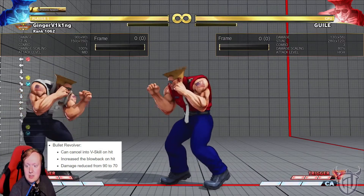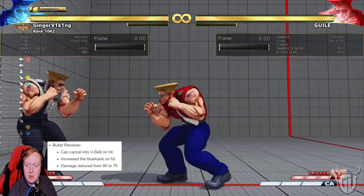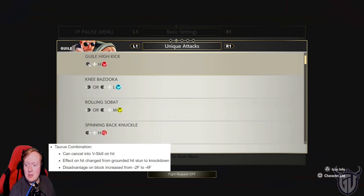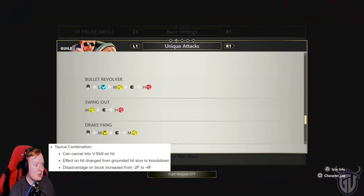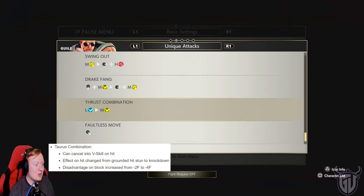Increase the blowback on hit. Damage reduced — yeah, it's the same thing. Taurus combination — is it just more things added on to this? There's something called Frost animation, not Taurus animation. I'm going to go out on a limb and say it's the Frost animation.